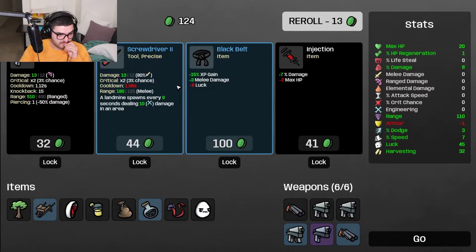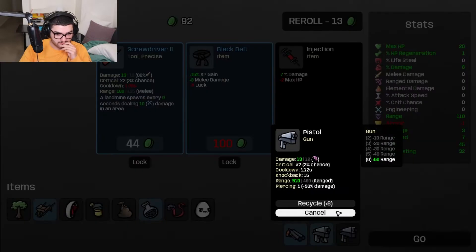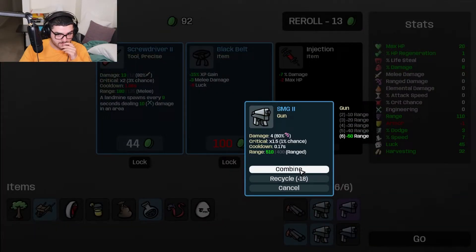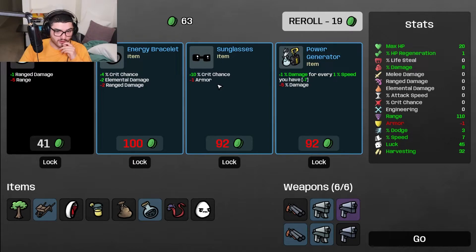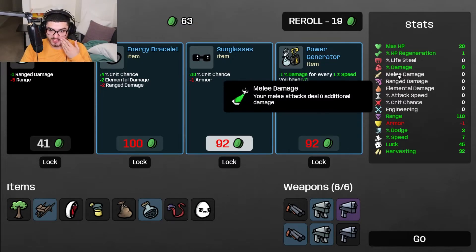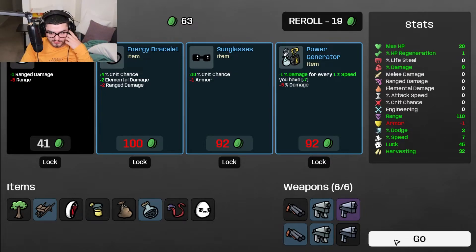Yeah sure, reroll - I want more damage. Okay I can't combine that. I can't combine these ones. Let me see if I find another gun and then combine those. Max HP, dodge - no. 10% crit chance, my armor is really bad right now. 12 damage - for every 1% speed you have, plus 1% damage, minus 5% damage. So you have to see if we get that much damage out of it. How much speed do we have? I get 7 so I get 2% out of that - doesn't sound that amazing. Let's just go.